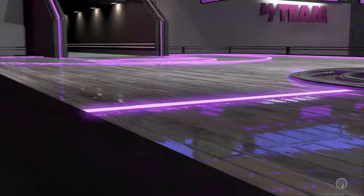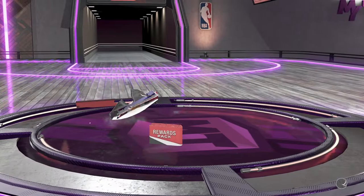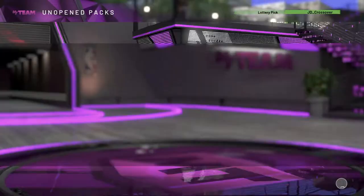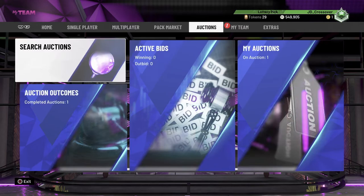We've got two Suns packs here which we will open, and then from the daily login reward today we actually got a Clyde Drexler pack. So fingers crossed we can get something half decent out of that. It's a Spotlight Clyde Drexler award pack — and it looks like no, we're going to get a Sapphire from the set — Larry Nance. He sells for 1,000 MT, but it's 1,000 MT that we didn't have before that pack, so can't complain too much.